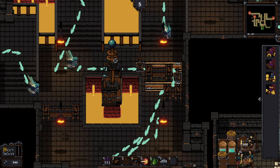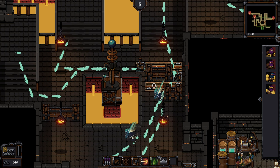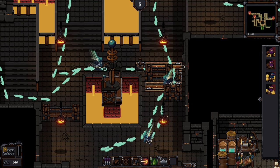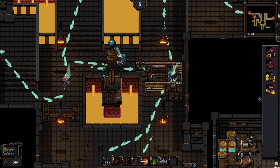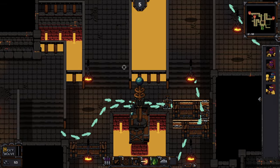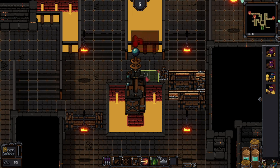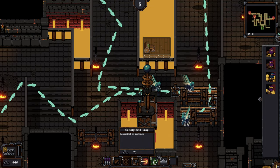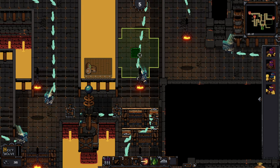Let's jump into the actual gameplay. In this mission I've started to build an electric tower, and I'm using traps like the saw trap — which conducts electricity, creating a combination where enemies walking over it get electrocuted for additional damage. We're being greeted by three spawning waves, and we'll deal with them using a variety of traps, including a ceiling acid trap and a few slow traps for good measure.